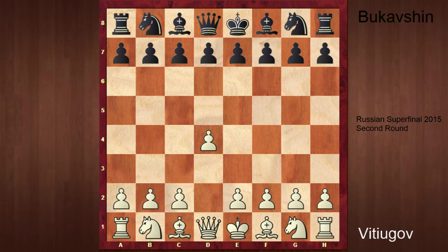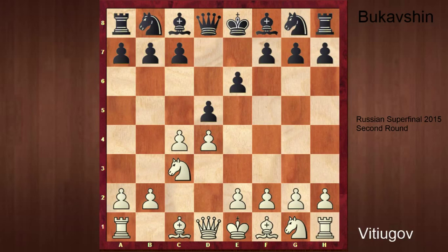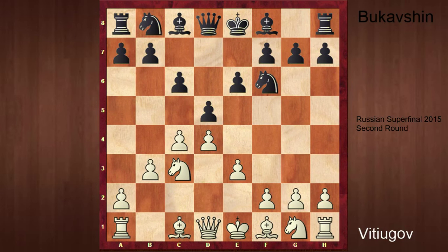So Vityukov started d4, d5, c4 — Queen's Gambit declined — Knight c3, c6, so we go to a Slav. E3, Knight to f6, Pawn to b3. This is a tricky move order played by Vityukov. I didn't find a lot of games in the database.